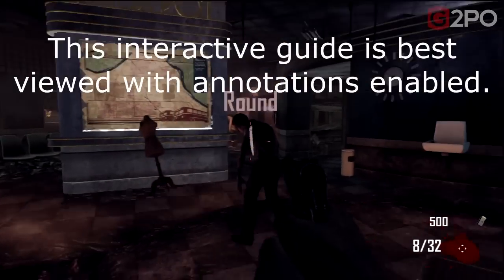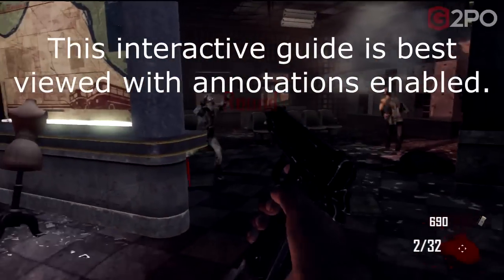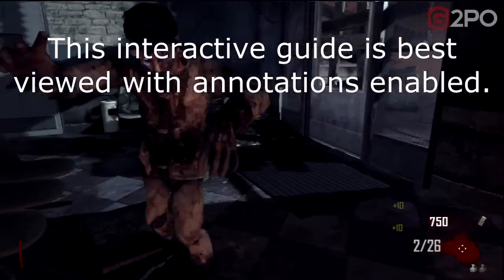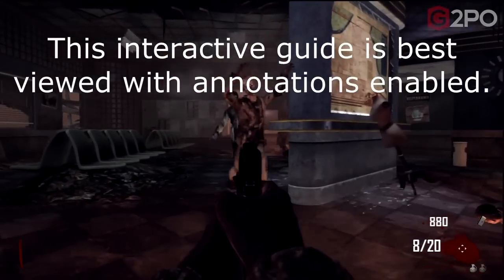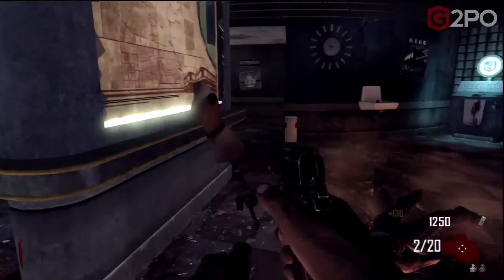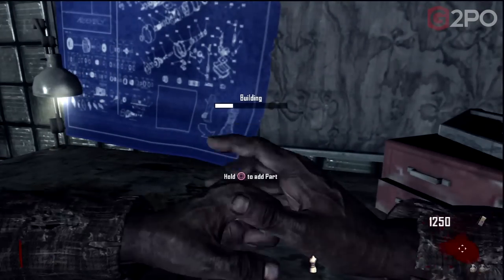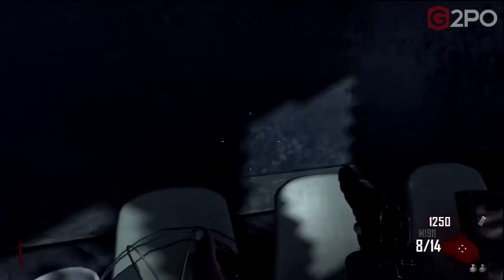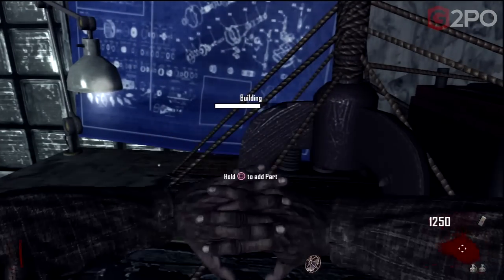Hey guys, this is Spiderbite for NGT Zombies. This is our interactive Tower of Babel trophy achievement guide in Transit. This guide will cover both pathways that you can take — one for Dr. Maxis, the other for Richthofen. It is our belief that you can only complete these fully with 4-player co-op, as there are a couple of steps towards the end of each pathway that require multiple players to be interacting with the environment.